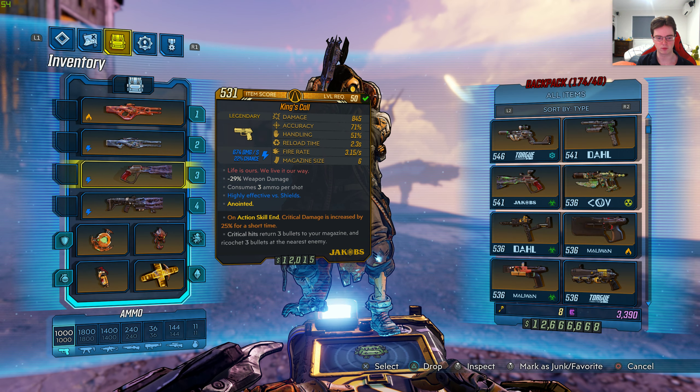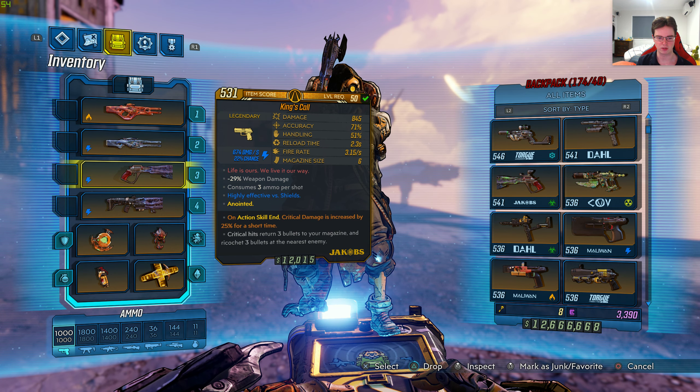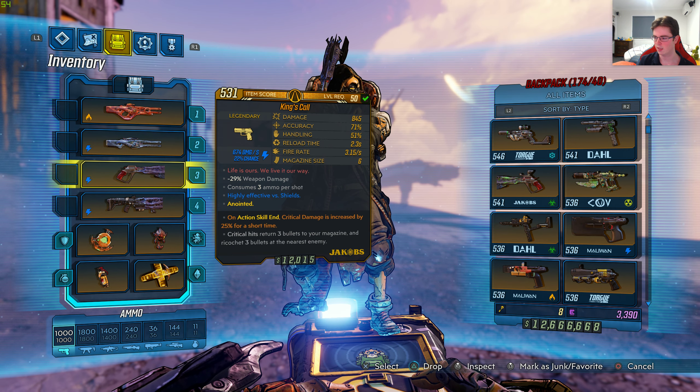Here is the legendary effect for this gun: critical hits return 3 bullets to your magazine and ricochet 3 bullets at the nearest enemy. It's a Jakobs revolver or pistol with 674 damage per second at 22% chance shock. I got this weapon from Tyreen the Destroyer on the mission called Divine Retribution — the last mission in the game, on the last place called Destroyer's Rift.